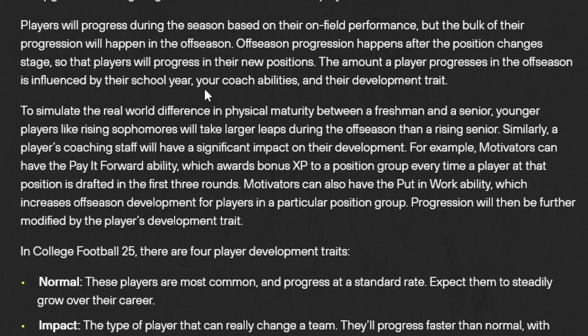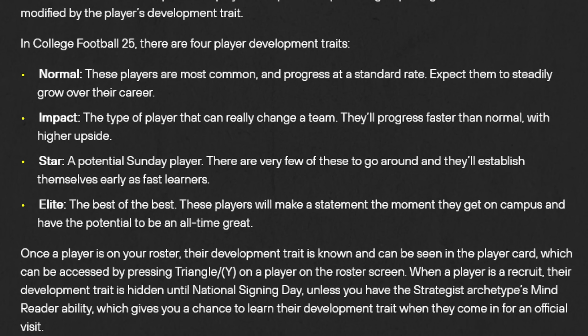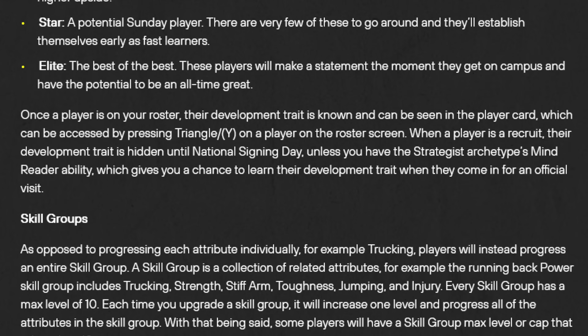To simulate the real-world difference in physical maturity between a freshman and senior, younger players like rising sophomores will take larger leaps during the offseason than a rising senior. A coaching staff will have a significant impact on development. Motivators can have the pay-it-forward ability, which awards bonus XP to a position group every time a player at that position is drafted in the first three rounds. Motivators can also have the put-in-work ability, which increases offseason development in a position group. Here are the dev traits: Normal, Impact, Star, and Elite.